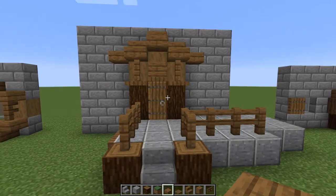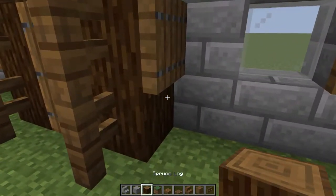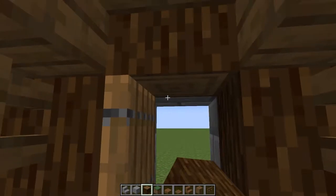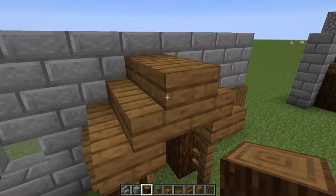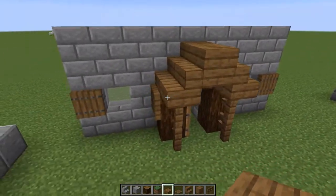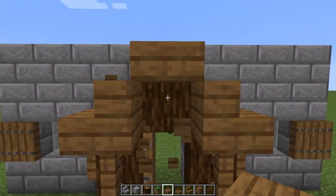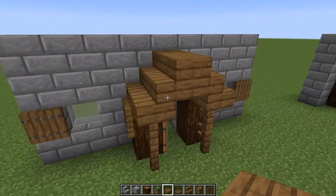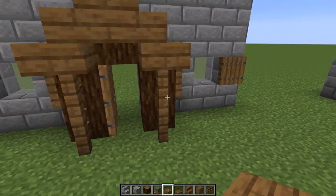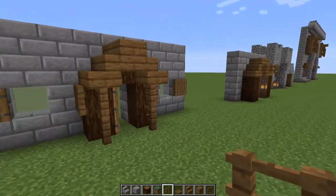Moving along to door number four. This one is again a little bit simpler. It's two logs and then another log on top, creating a slight curve on the frame. Then we have a roof-type element with a half slab on the top half and a half slab on the bottom half as well. Some trapdoor action to make it more interesting, and again fences, because shape is very important when you're building.